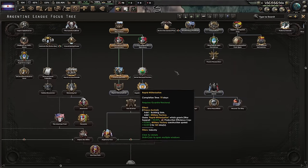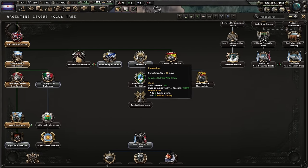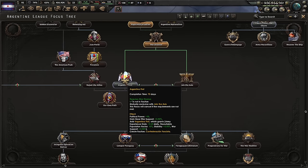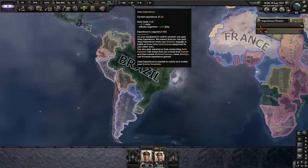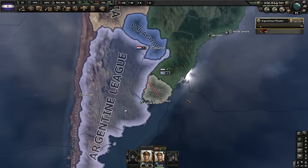I think I will do a little detour and get my third research slot, getting some units in the meantime. This focus — Argentina First — may be one of the best army experience focuses in the whole entire game. We get 0.2% daily, which is insane. I'm already getting 0.32 per day, so I'm gonna have a full doctrine by '39 probably.